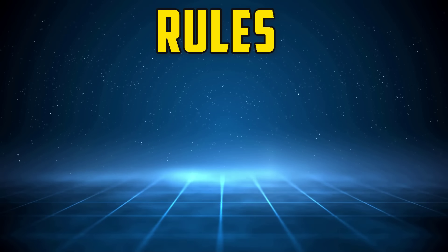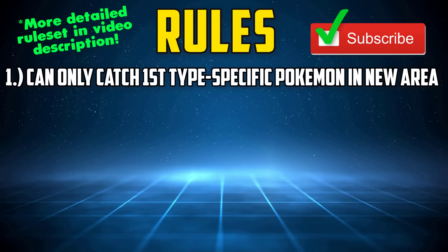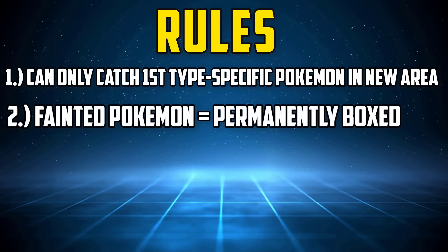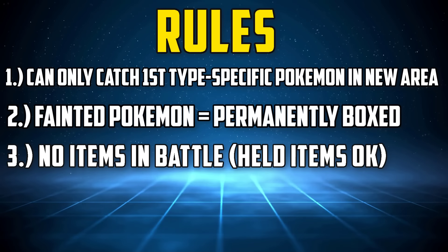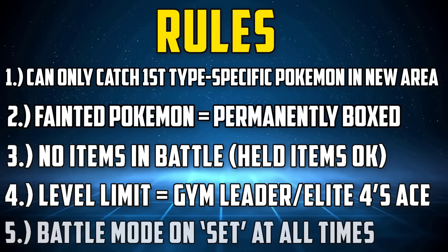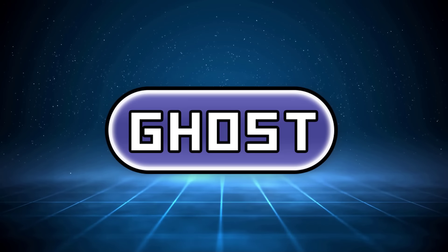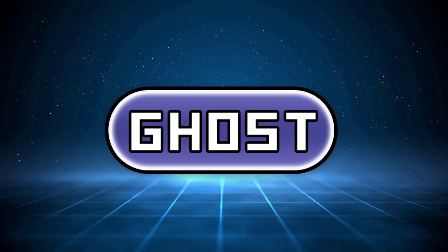The full ruleset for this run is listed down below, but put simply: only the first Ghost-type encounter in each route or area can be caught, if a Pokemon faints it must be permanently boxed, no items except held items in battle, party Pokemon levels are limited to the next Gym Leader or Elite Four's Ace, and finally the Battle Mode must be put on set at all times. The Ghost-type is perhaps one of the most interesting types in the entire Pokemon franchise.